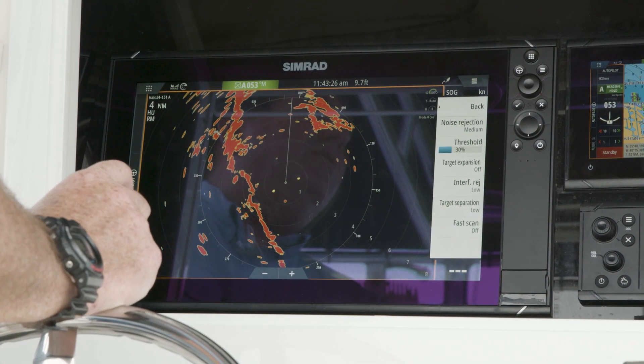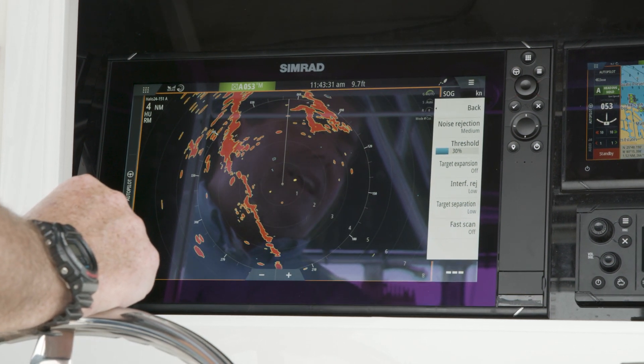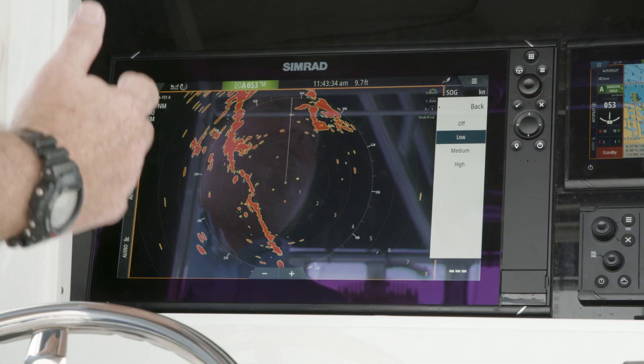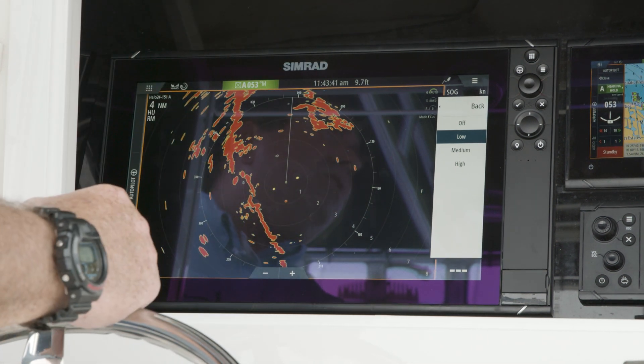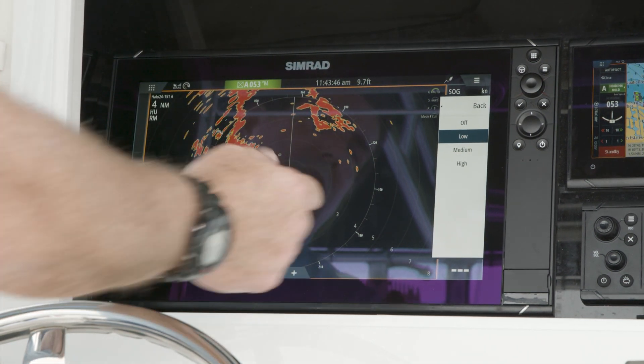Target separation basically separates small targets that are close together. You've got to be careful with this setting — you have low, medium, and high — but as you increase your target separation, you also reduce your detection distance for smaller targets. So if you're using it for close-in radar, you're going to use it high; it's going to separate every target that's close together, every marker pole.